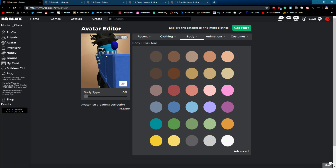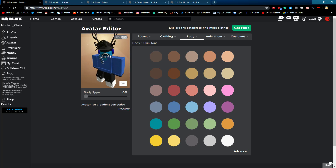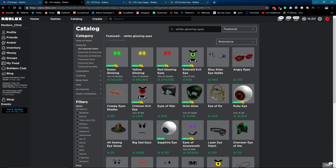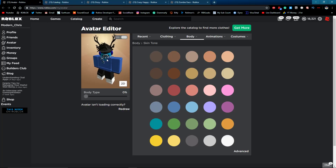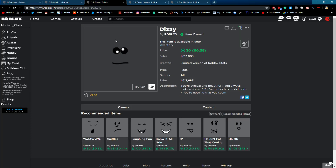Right now it looks like you don't actually have any eyes, so if you're going for that look it works too. But if you want white glowing eyes, you need that really black skin tone on your head. It's also preferred that you have a bandana on, because without one you won't have a mouth and it looks a bit weird.